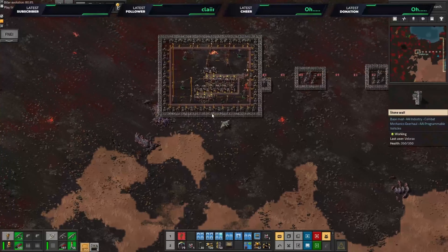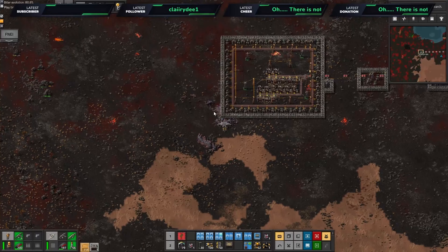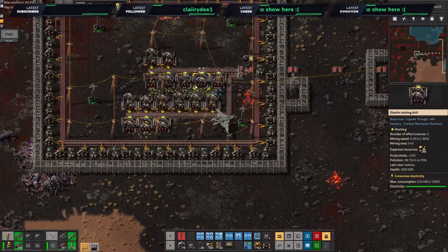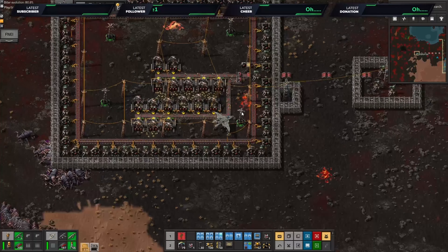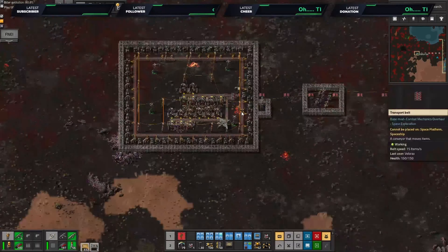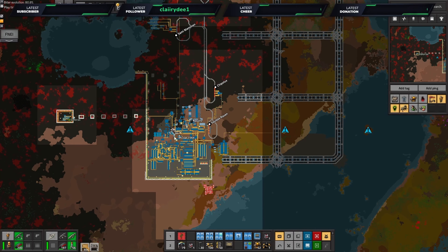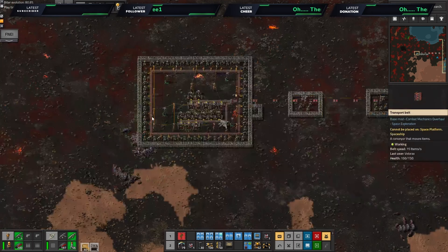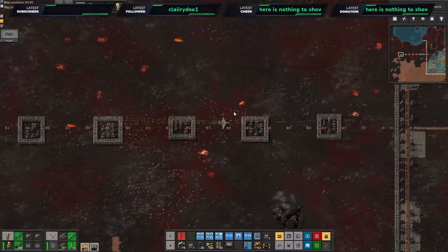We're getting attacked over there — of course we are. This stone mine we put in last stream is part of the problem. I've got loads of boxes here because I'm hand-crafting a ton of wooden crates to get rid of excess wood — crafting loads of wooden chests and then destroying them. Oh cool, we defended — that's cool.